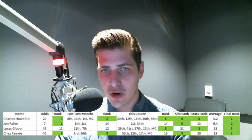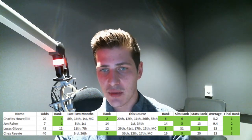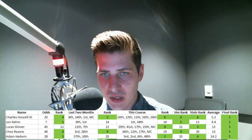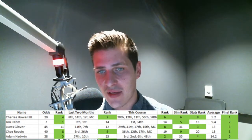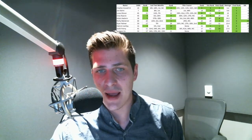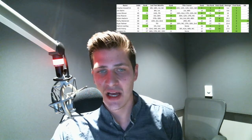Chez Reavie is tied for third. His recent form ranks third and 26th, and on this course he's finished 36th, 12th, 17th, and a missed cut — so he bodes well. Rounding out the top five, Adam Hadwin comes in fifth at 28 to 1. He's fared really well in this tournament: third last year, second the year before, sixth the year before that, and 48th prior — three top tens in his last three starts. His stats also bode well for this course. The rest of the top ten: Richie Werenski at 6, Ryan Palmer at 7, Patrick Cantlay at 8, Scott Piercy at 9, and Sung-Jae Im at 10.